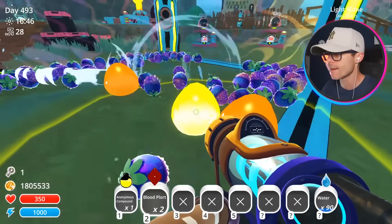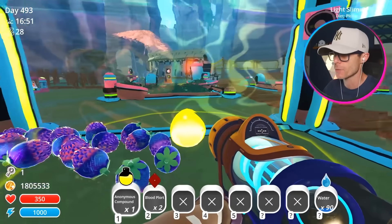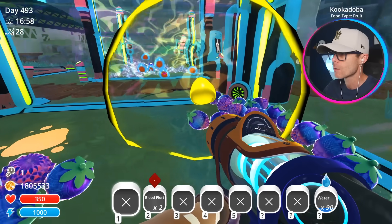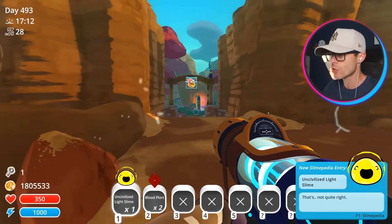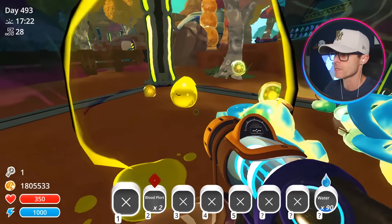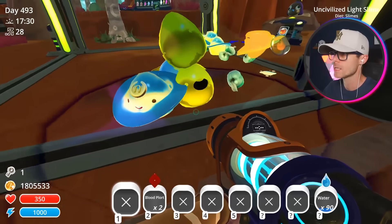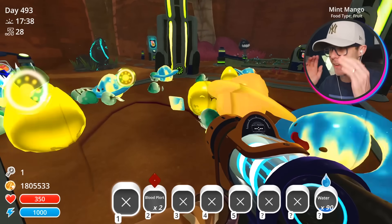We've got ourselves a light slime! All right, let's go ahead and feed him the anonymous compound. Uncivilized light slime — what does that even mean? What is he going to do? It's like a corrupted version. I'm going to keep this little guy in here with these other slimes and see what happens. He just ate another slime and he multiplied — that's bad. They basically behave like dark slimes.